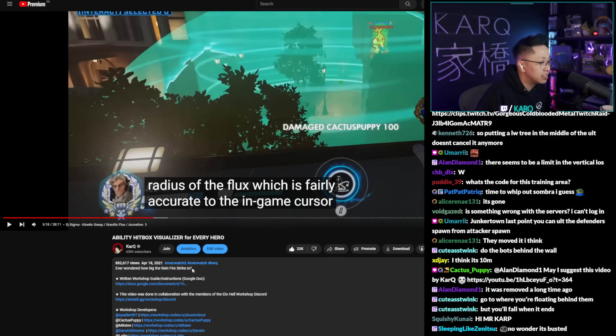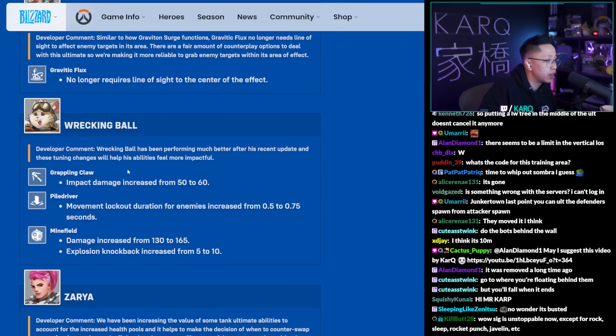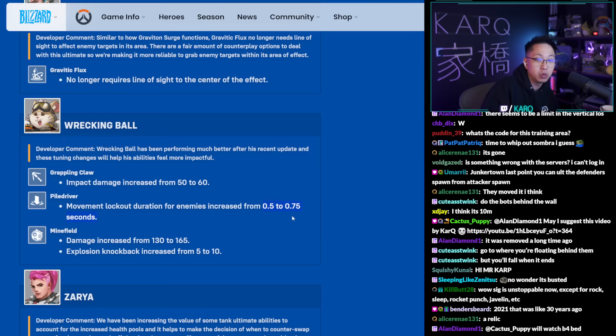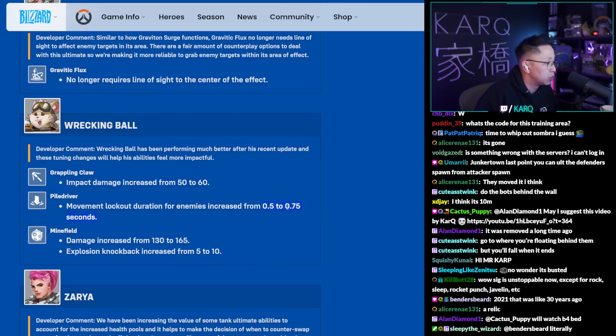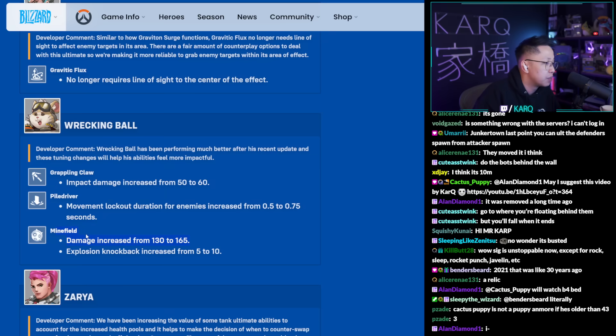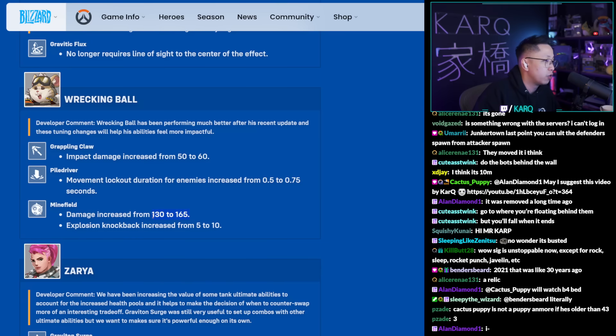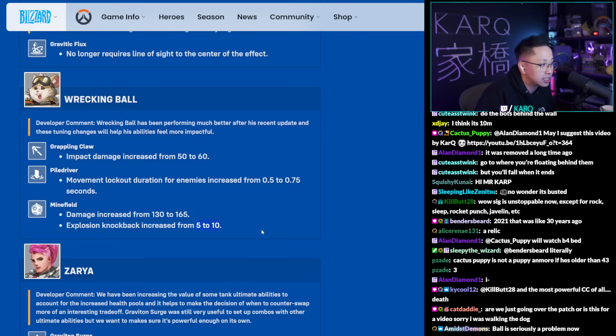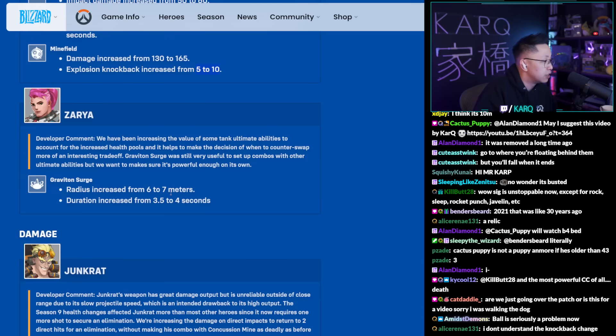Wrecking Ball gets a lot of buffs. Fireball damage increased from 50 to 60. Movement lockout duration on Pile Driver increased from 0.5 to 0.75 seconds — meaning when pulled up into the arc of the slam, enemies can't counter-move as long, similar to how Lucio's boop lockout buff made him really strong. Minefield damage scaled up from 130 to 165 to accommodate larger HP pools from season nine. Knockback from mines went from five meters to ten meters — if you touch one mine you'll likely be booped far enough to fall into a second mine and cascade.